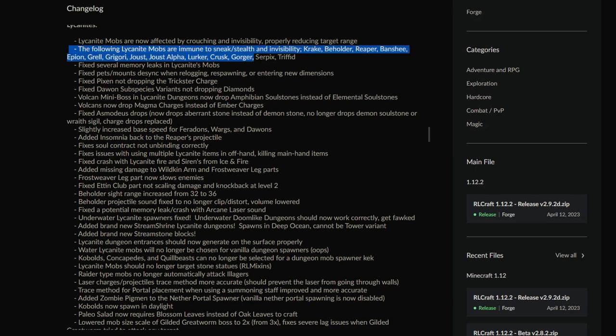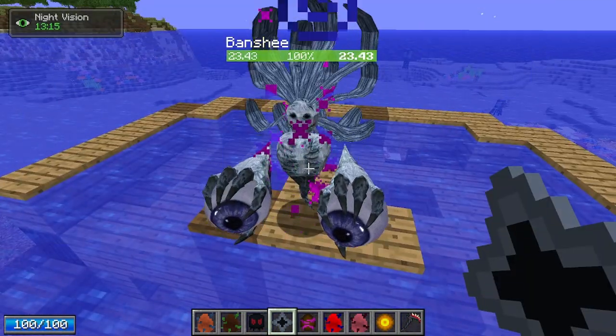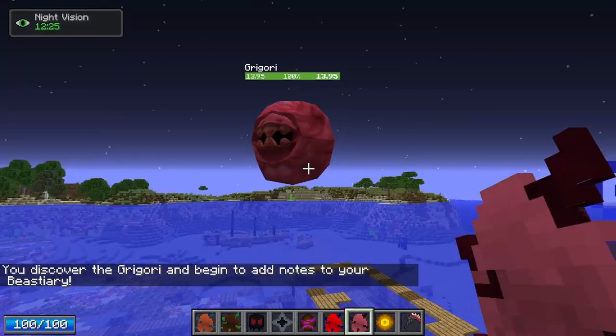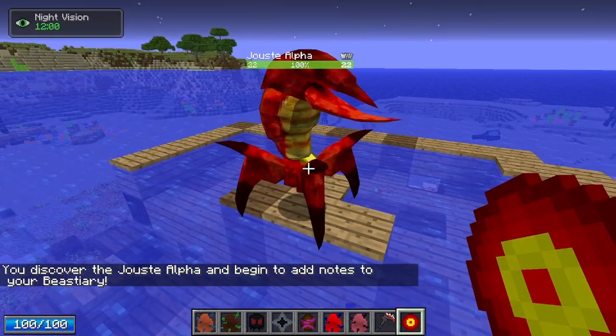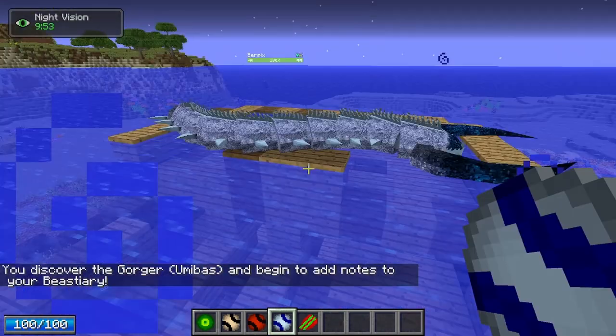However, right after this, it says the following mobs are immune to sneak and invisibility: the Krake, Beholder, Reaper, Banshee, Epion, Grell, Grigori, Joust, Joust Alpha, Lurker, Krusk, Gorger, and Serpix.